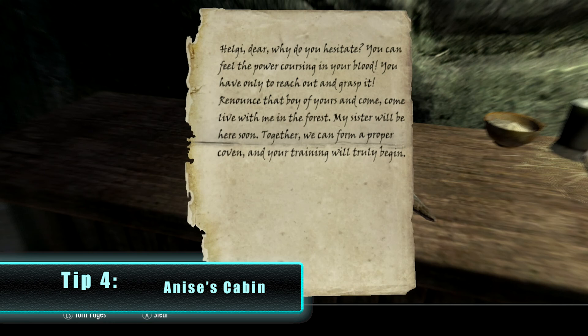The note reads something like: 'You feel the power coursing in your blood. You are ready — only reach out and grasp it. Renounce that boy of yours and come live with me in the forest. My sister will be here soon; together we can build a proper cabin and your training will truly begin.'